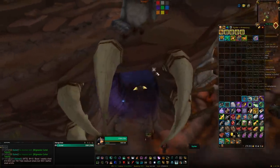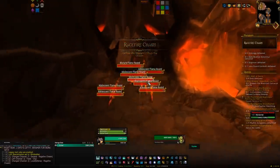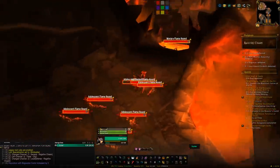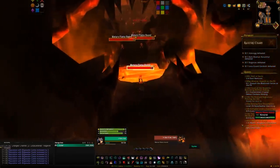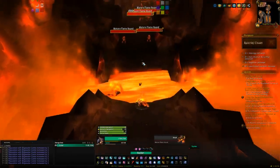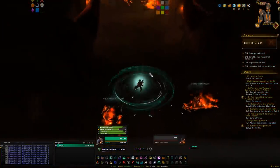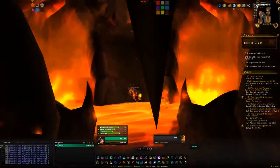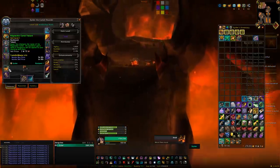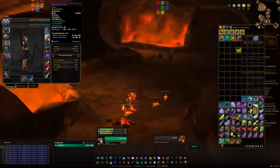Wear the tabard and any dungeon content you do — low level or high level — will grant reputation from mobs killed. You can do current content or low-level content to gain reputation. If you want to farm it efficiently, pick a longer low-level dungeon, pull all the mobs, kill them, reset, and repeat until exalted. Then go pick up your faction mounts.